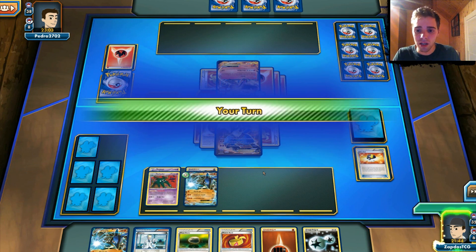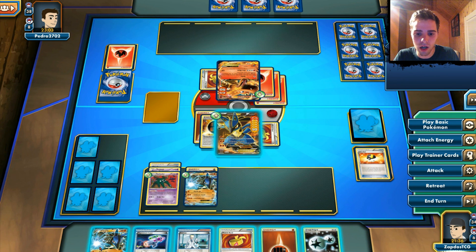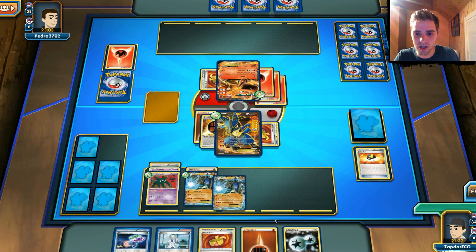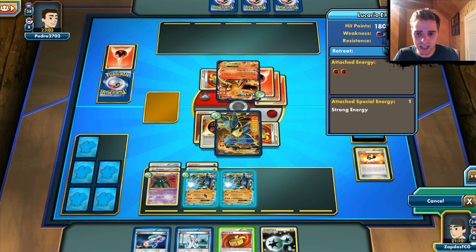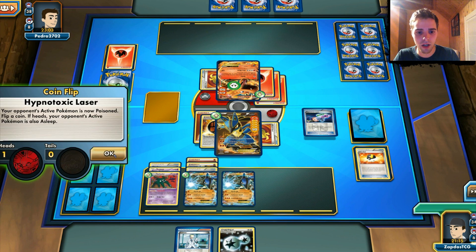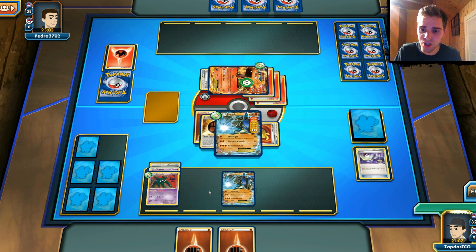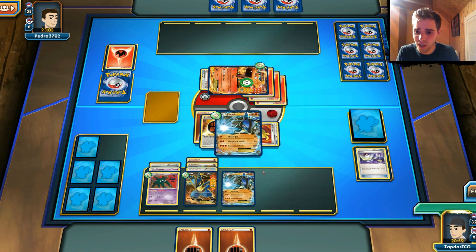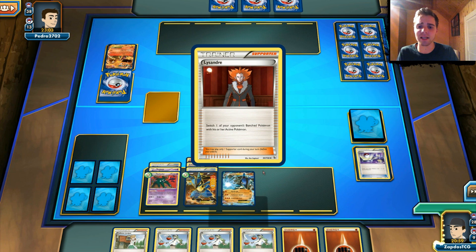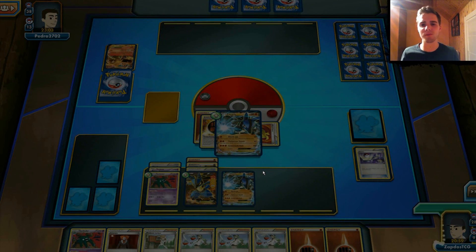It looks like this will be a short match. We can attach the Float Stone to Garbodor to get the ability lock up. We have another Lucario waiting. We attach energy to Lucario and use Croc Screw Smash with a Muscle Band and Hypnotoxic Laser. We can switch around to save our other Lucario from damage and attack with a fresh one. Drawing four more cards shows how consistent and powerful this deck is. Lucario is better than Landorus in this situation since dealing more damage is key to knocking out Charizard — though Landorus is better in certain other situations.